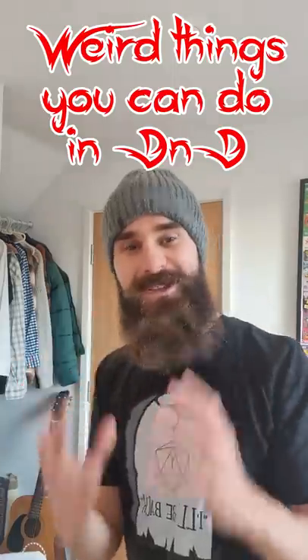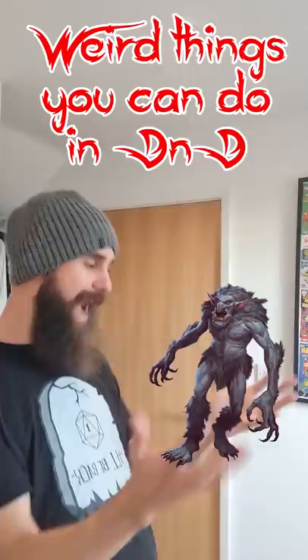Weird thing that you can do in D&D: the Ivy Lockdown. Step 1: be a level 3 druid with two levels in Fighter. Step 2: cast Spike Growth in an area where your enemies are standing, and then Action Surge to cast Plant Growth in the same area.